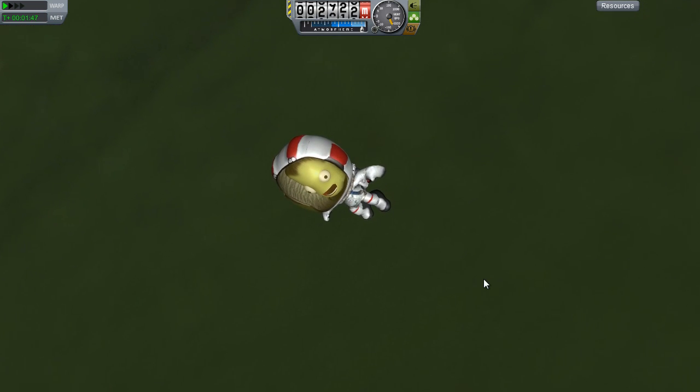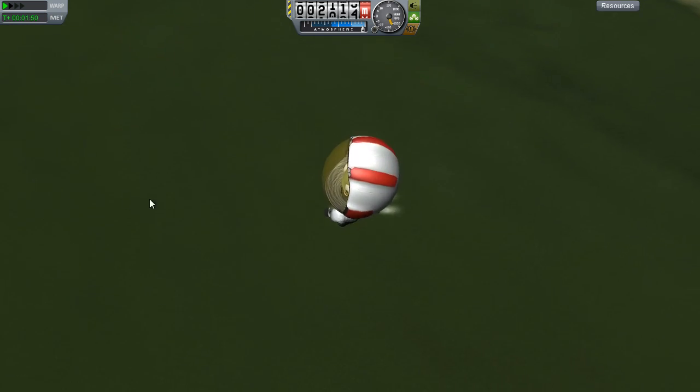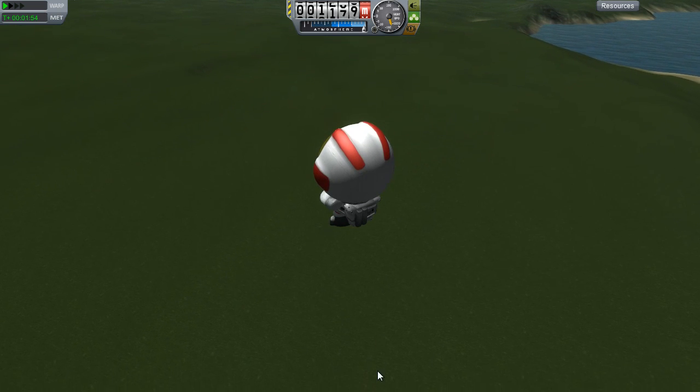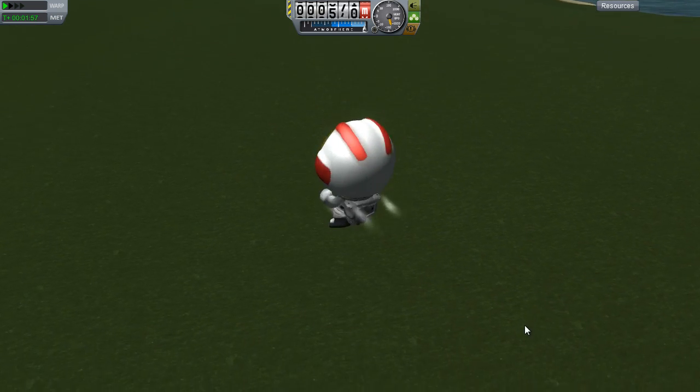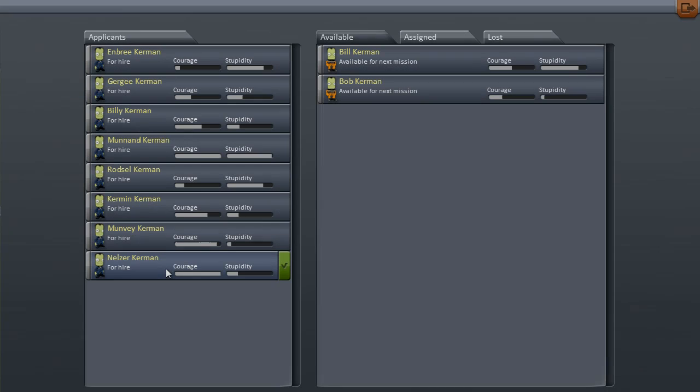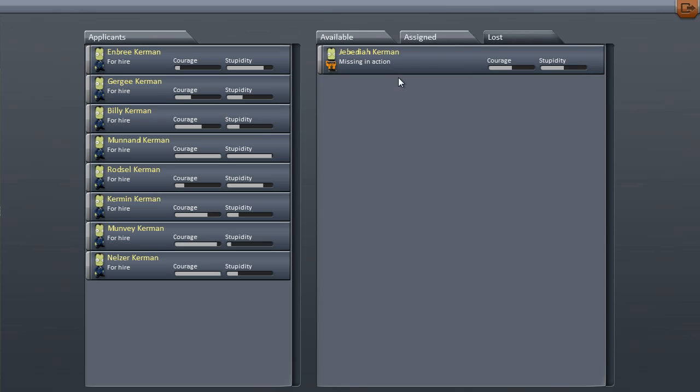Let me look at the controls — RCS toggle. What is this doing? Where's my... I don't have that thing. Jebediah, hit the... Move up! Jebediah! No! Well, if we look in our astronaut complex, it appears poor Jebediah — the text is bugging out a little bit there for some reason — he is missing in action. He's not missing. We know exactly where he went. He's dead. He is dead.